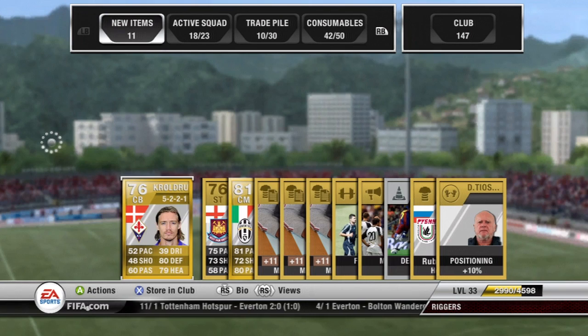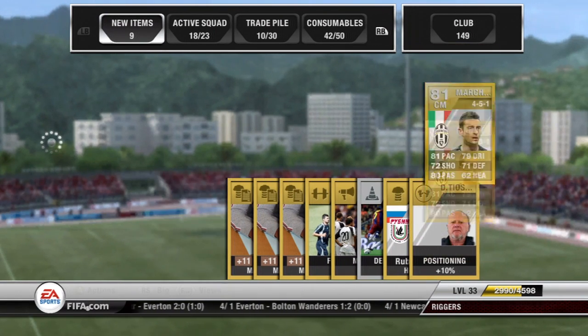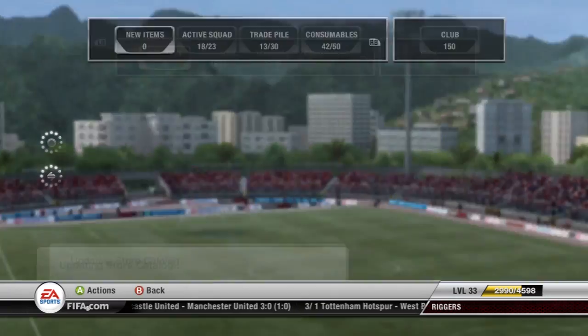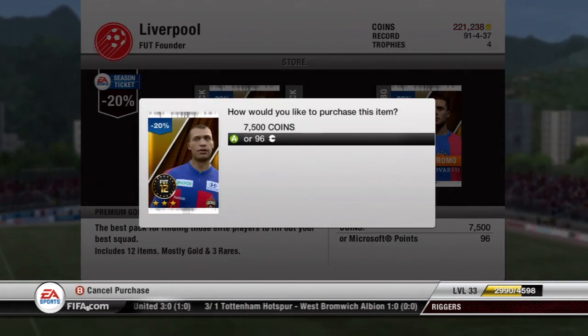I'll send that to my trade pile. I'm going to keep the free players and send them to my club to sell later. Let's go open a pack with coins now quickly — I'm going to list these contracts up, then speed it up. I'll discard the rest for 3.81, and on to the pack with Microsoft points now — let's see what this pack gives me.